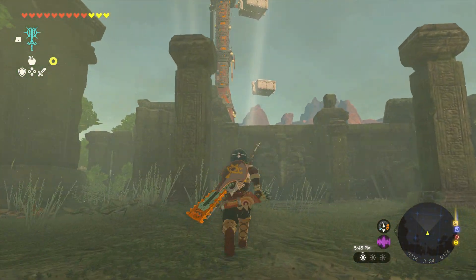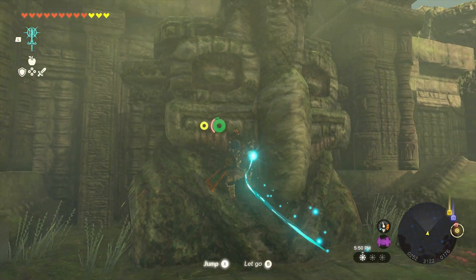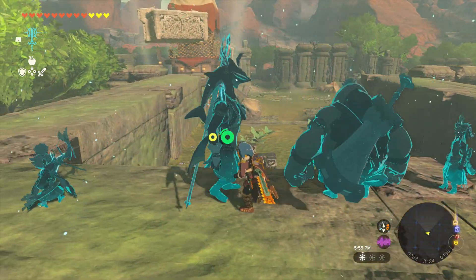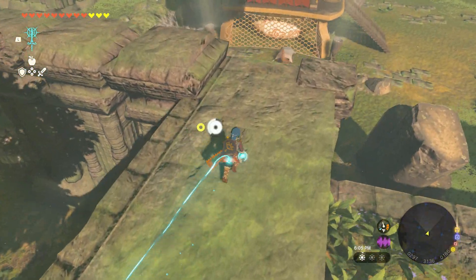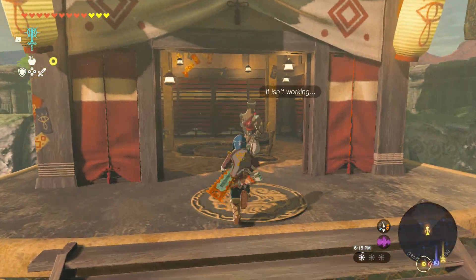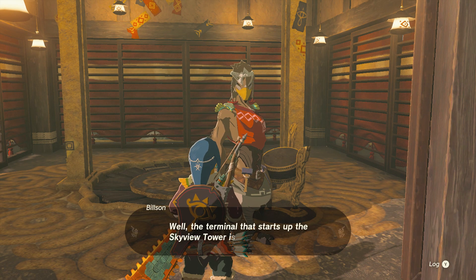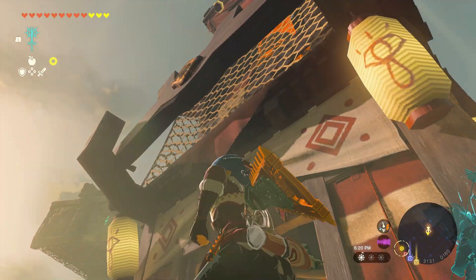Look at that. There's something on top of the tower. I'm guessing it's gonna make us deal with that. What do we got? There's a tower — Cyclonia Skyview Tower. Hey, Rito. Alright, we'll go figure out how to get that going.